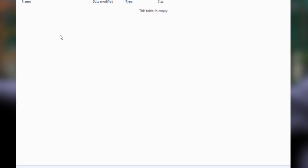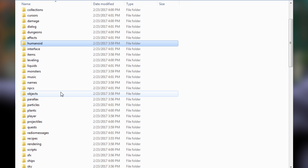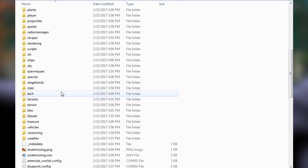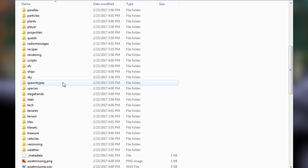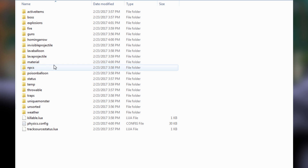Once you have done that, we're going to need to go to our assets folder wherever you have unpacked that. If you're not sure what I'm talking about, please check out my previous modding tutorial where I teach you how to unpack the assets folder. We're going to scroll down until we see projectiles.